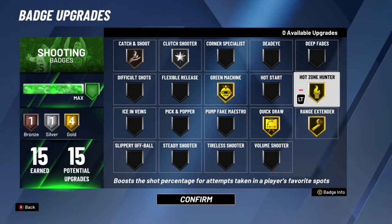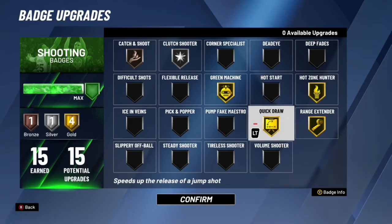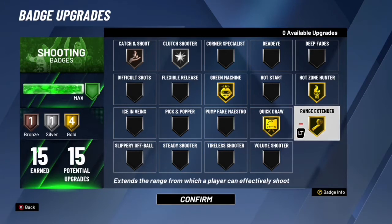Everybody keeps Ranger Standard on gold or Hall of Fame; I don't know who doesn't. If you don't, then you just play different. High Zone 100 — that's a must. You've got to have high spots. You get to shoot better. High Zone 100 is one of the best shooting badges in the game — I promise you it's one of the best shooting badges in the game.